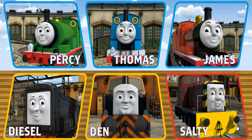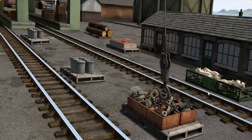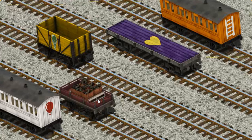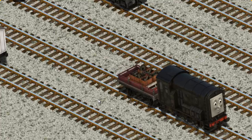It's a busy day at Brendam Docks. Thomas and his friends have many deliveries to make. Choose who will make the next delivery. Diesel must deliver the engine parts to the diesel works. Show Cranky where the engine parts are. There you go. Let's lift and load. Now the cargo must be loaded. Help Cranky find the red flatbed with the picture of a purple gear. That's it!